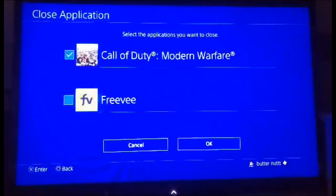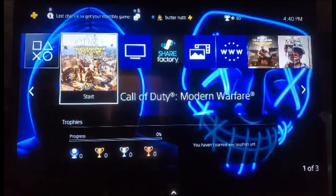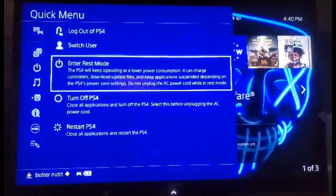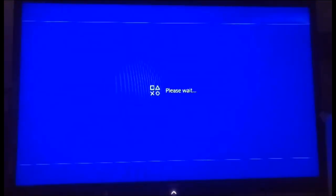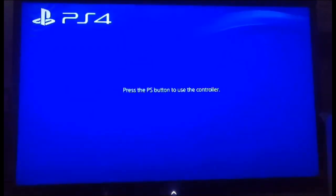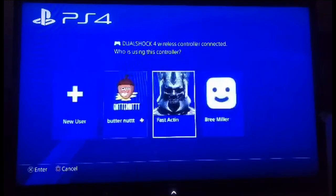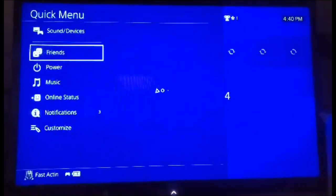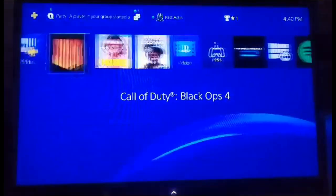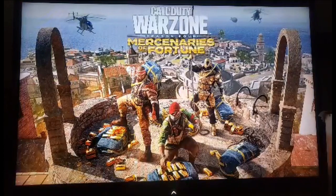From here you want to go ahead and close all your apps and log out of the PlayStation 4. Then you want to log in as a different user that you have saved to your PlayStation. Go ahead and start up the application using your random user on your PlayStation 4 or 5 account.